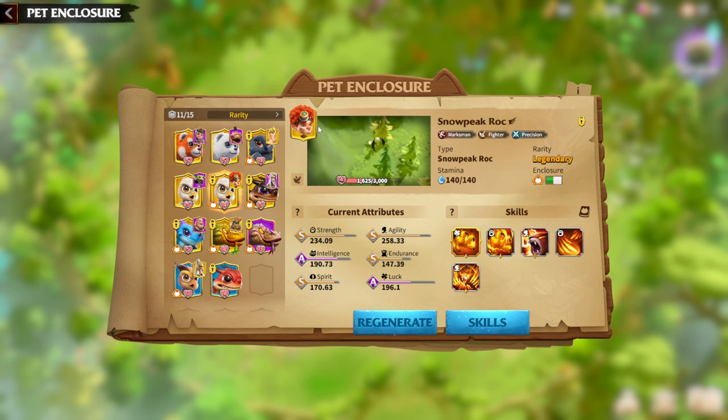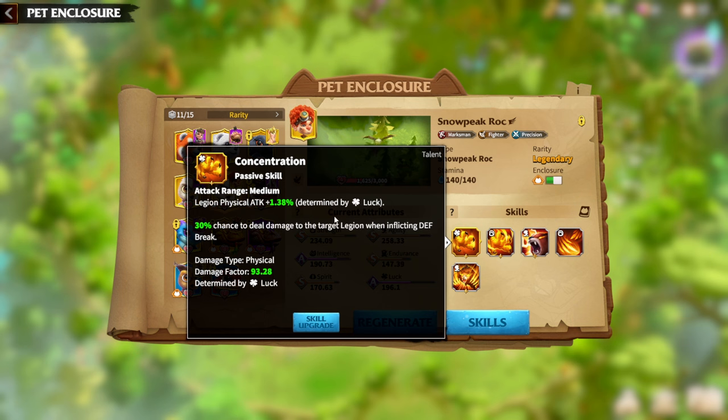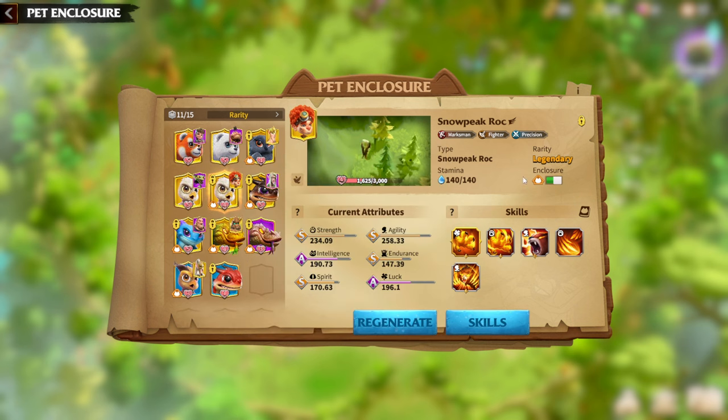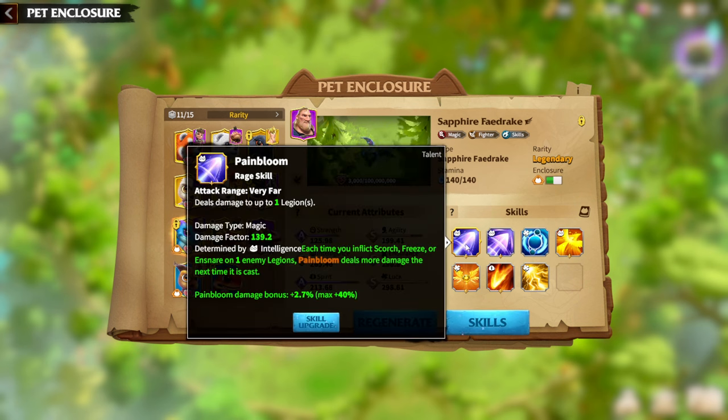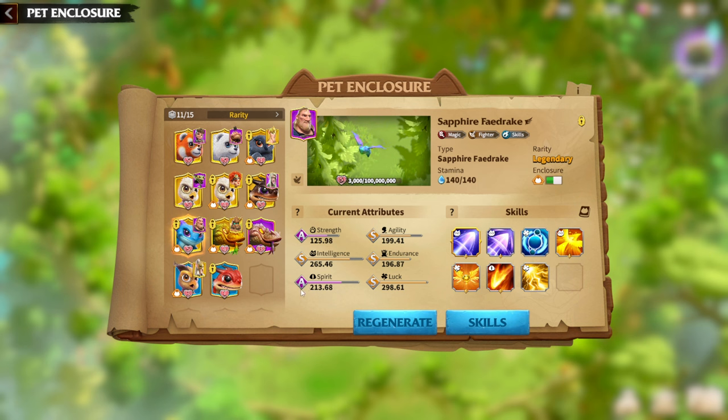That's my Warpet for Niko and Ginnara, because of the defense break which this skill has in its passive. Niko and Ginnara are defense break masters, and that's why I'm using Snowpeak Rock on my Legion. The third Warpet will be Mage Warpet, which is Sapphire Fedrake. I like my Sapphire Fedrake — amazing attributes — but one thing is missing: I need to get S tier on Spirit in order to have Painbloom's third talent skill. That's mandatory. As a Marksman player, I don't put too much attention to Sapphire Fedrake.